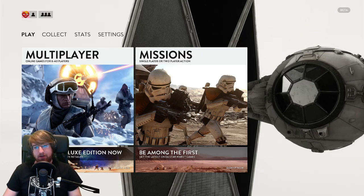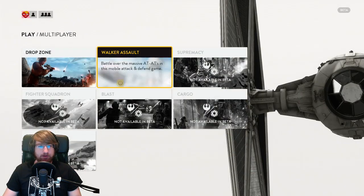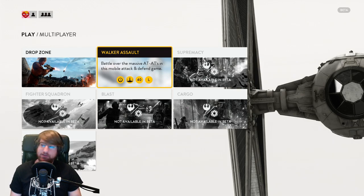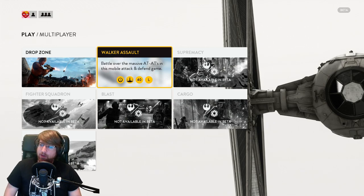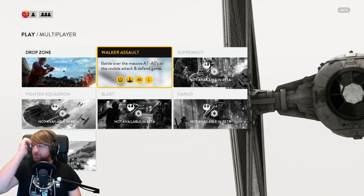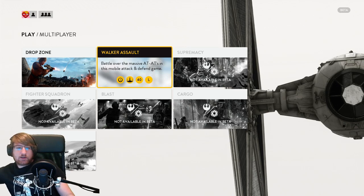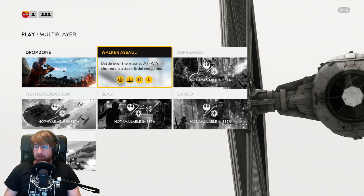I tried out the multiplayer — the Walker Assault, which is the Battle of Hoth — from both the Rebel and the Empire side, and it's pretty enjoyable. Compared to the Battlefield series, it's very much simplified, which has me a bit disappointed. At the same time, it means it's kind of more accessible, and it's got some interesting features that you'll see.